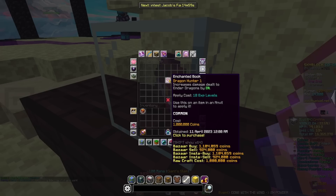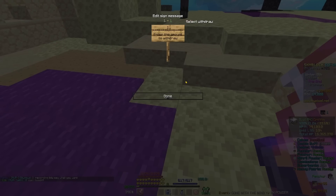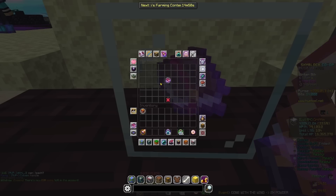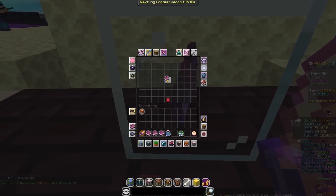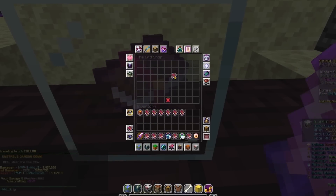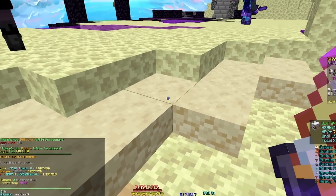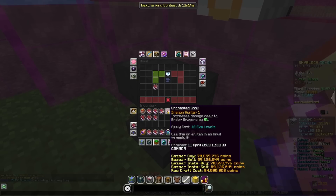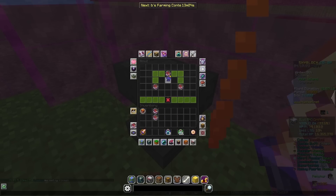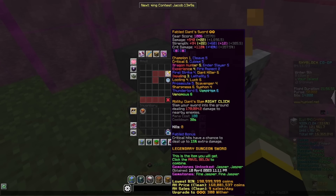We don't need to buy Sharpness 6 anymore because we just got it from the experiment table. And in true Sunbed fashion we just couldn't leave out Dragon Hunter 5 - that is what we are going to buy. 1, 2, 3, 4, 5, 6, 7, 8 - Dragon Hunter 4... Dragon Hunter 4... Dragon Hunter 5! Boom, Dragon Hunter 5.